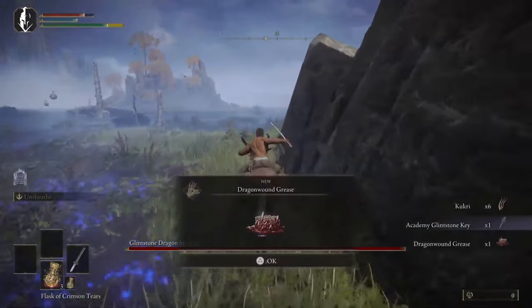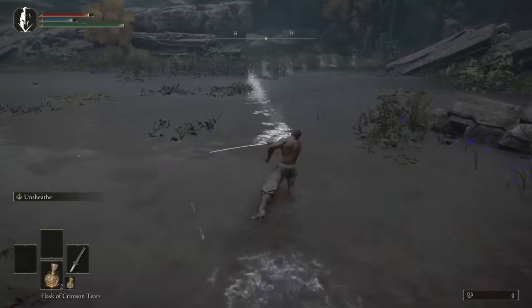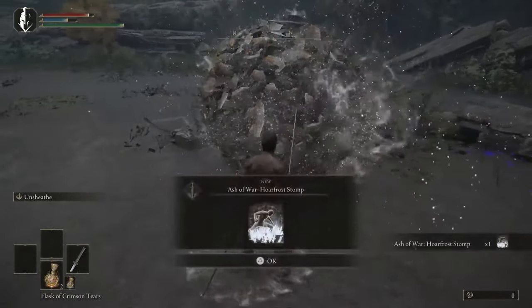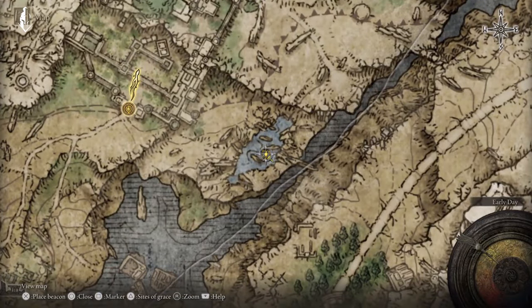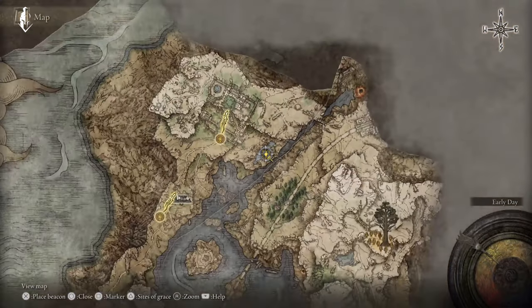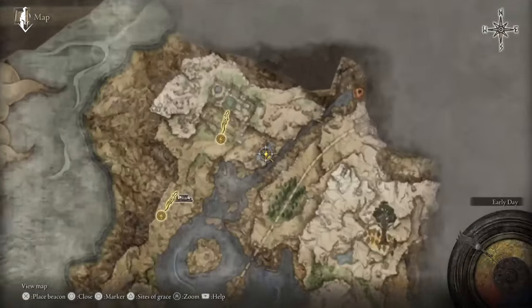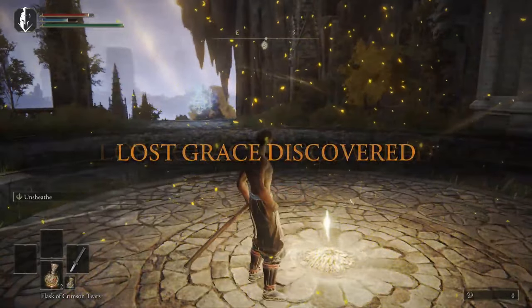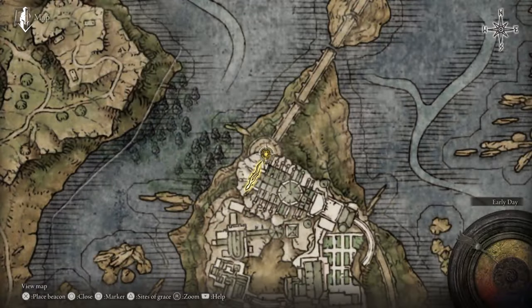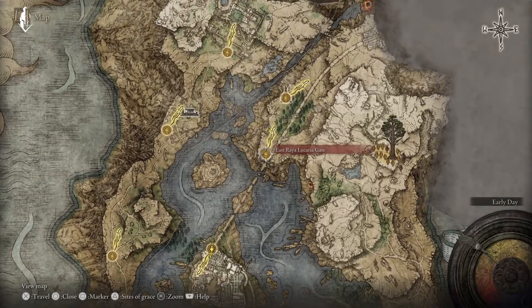That's how you get into the academy later. Just run away from the dragon for now if you want. Then we're coming up here and we're going to use our unsheath to get the Hordefrost Stomp from that hidden scarab beetle on this lake up here — this is even further north so you run up to the left. Here's the academy grace — grab that and then a couple other graces here that'll be convenient later before heading up to the grand lift.